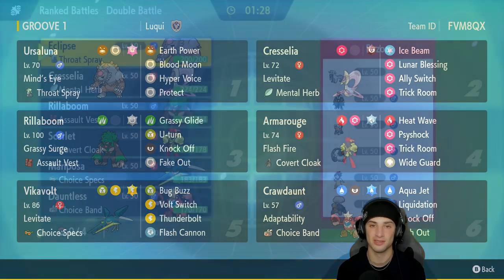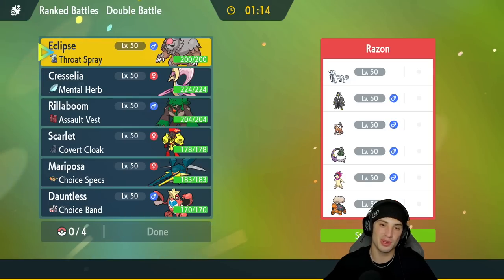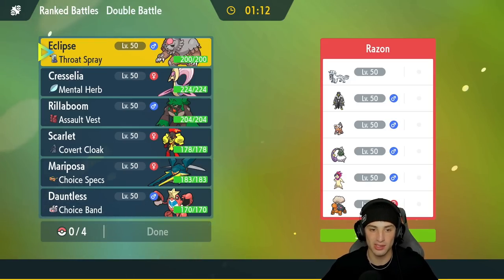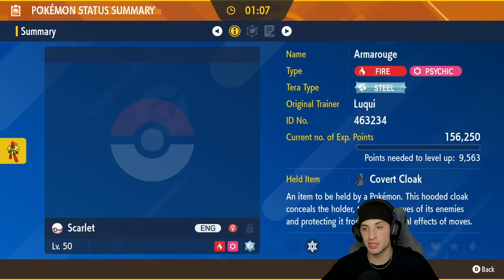First match on its way — we're going up against a Hisuian Typhlosion sun team with Tornadus, who's probably rocking Sunny Day. They also have Talonflame, Urshifu, Landorus, and Chien-Pao. This team looks like they're gonna bring Talonflame considering we are probably gonna be popping Trick Room.